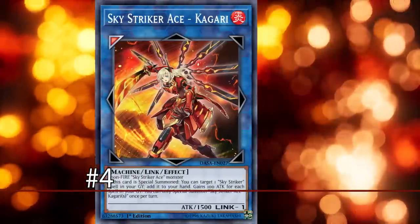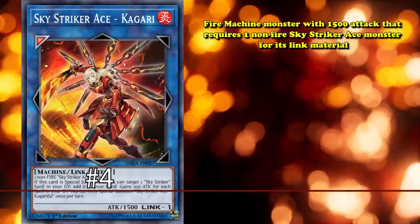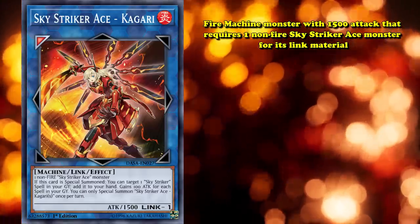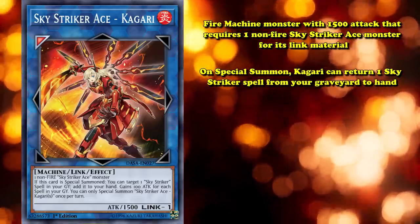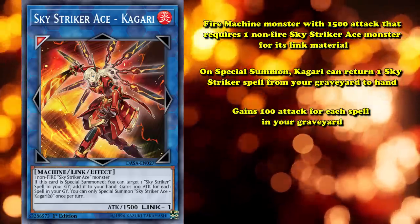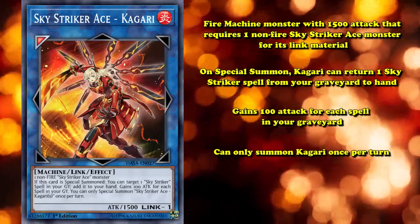And at number 4 on this list, we have Sky Striker Ace - Kagari. This is a fire machine monster with 1500 attack that requires one non-fire Sky Striker Ace monster for its Link material. On special summon, Kagari can return one Sky Striker spell from your graveyard to your hand. She also gains 100 attack for each spell in your graveyard. Finally, you can only summon Kagari once per turn.